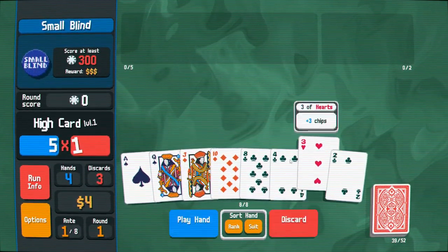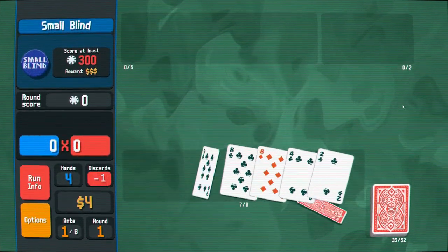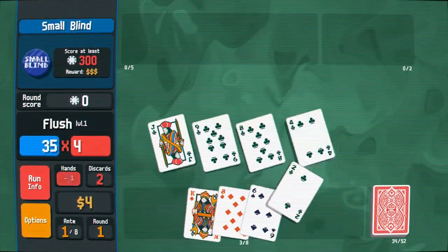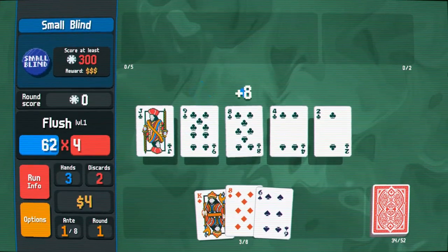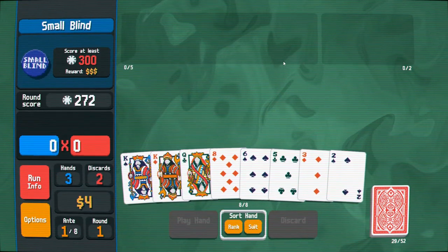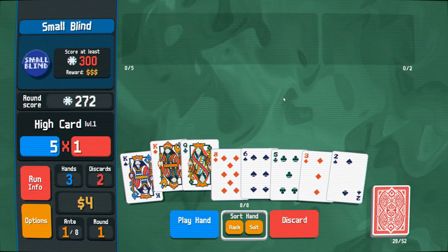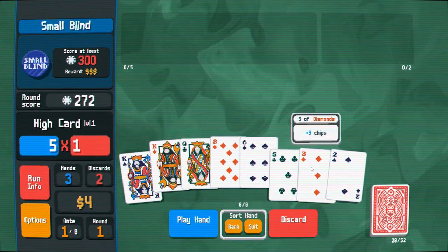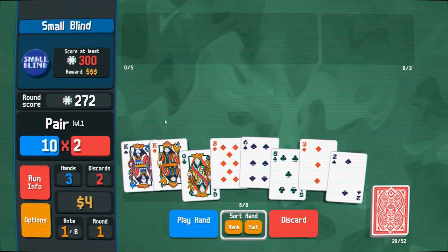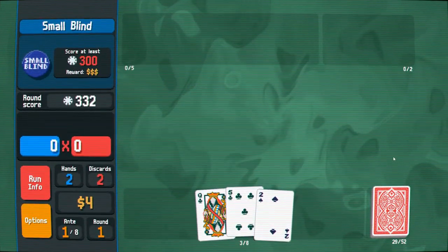Nine, eight... I still have three more discards I can do here. I'm going to embrace the suck. There we go — so I'm going to do a flush here and hit play. This should get me a pretty good score with my end goal trying to get at least 300. I think I could do that with this pair of kings. Another strategy you can employ in this game is playing additional cards along with your pair to just get them out of your hand, like a free discard almost.